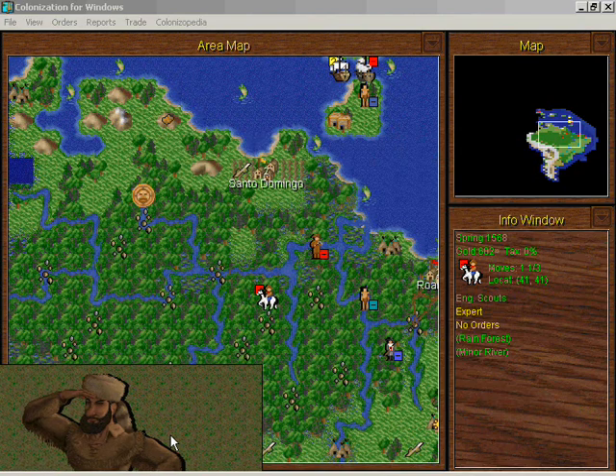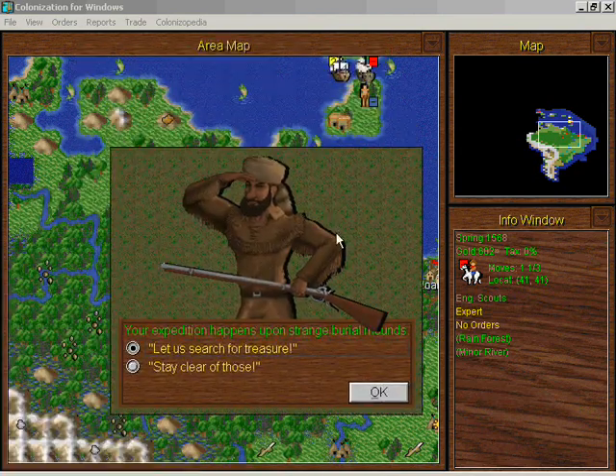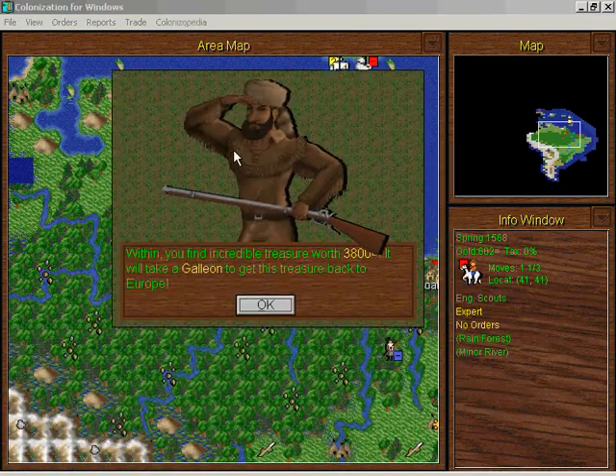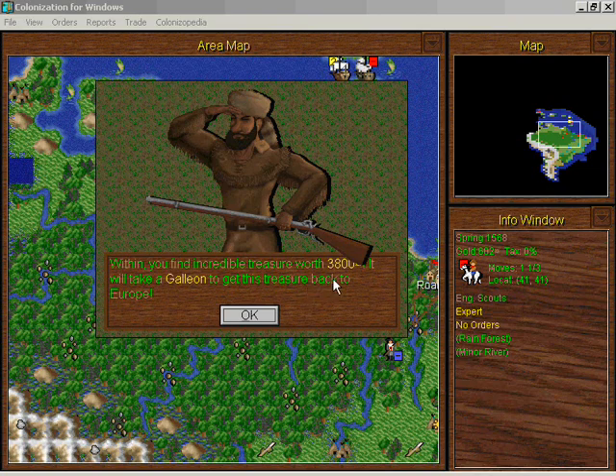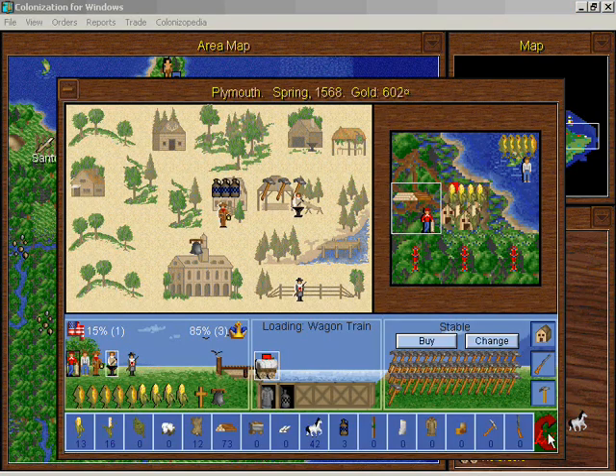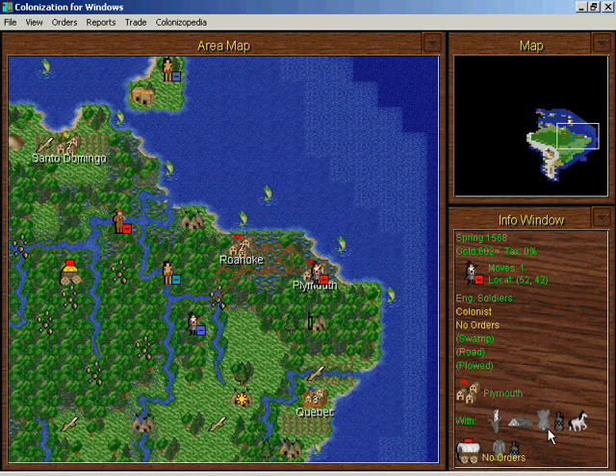Strange burial mounds — yes, let us search for treasure. There's an incredible treasure worth three thousand eight hundred gold — excellent! Unfortunately I still don't have a galleon, so I can't bring the treasure back to Europe without the king's help, and the king is not going to be our friend about getting that treasure into our hands.